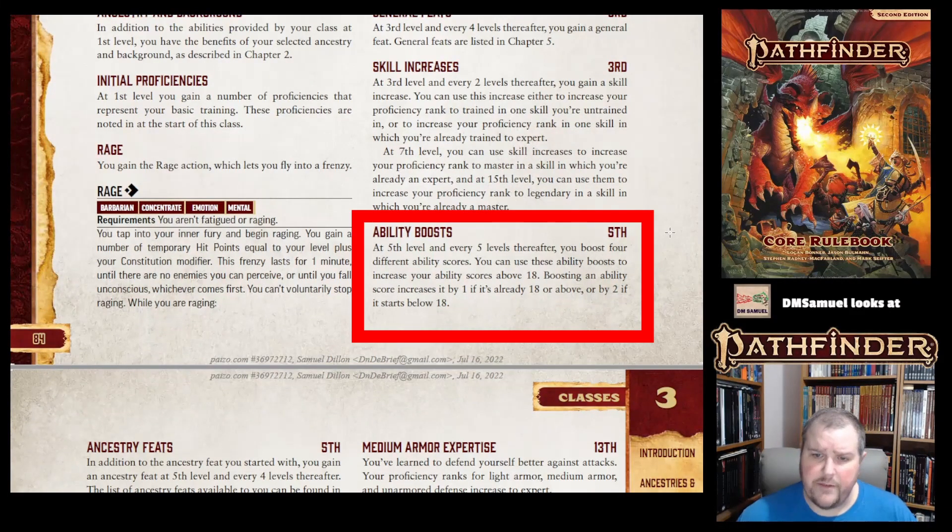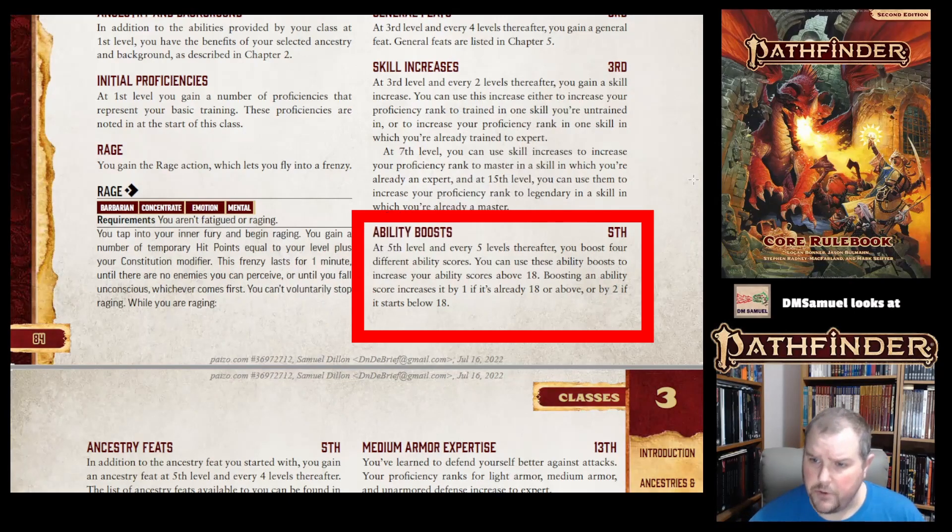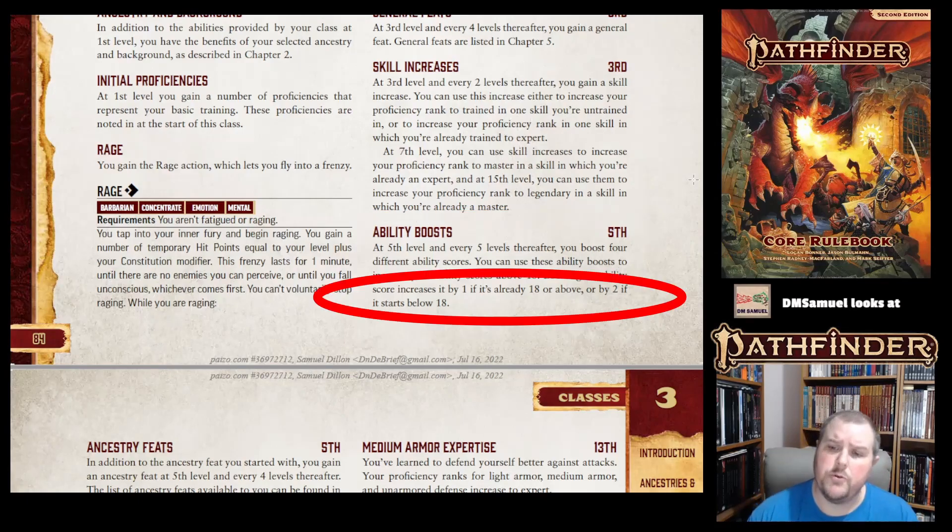Ability boosts: you get them at fifth level and every five levels thereafter. You get two of them. If an ability score starts under 18, you add two; so if you start with 17, it goes to 19. However, if it starts at 18 or above, when you boost it only adds one — so 18 becomes 19, 20 becomes 21, and 16 becomes 18.